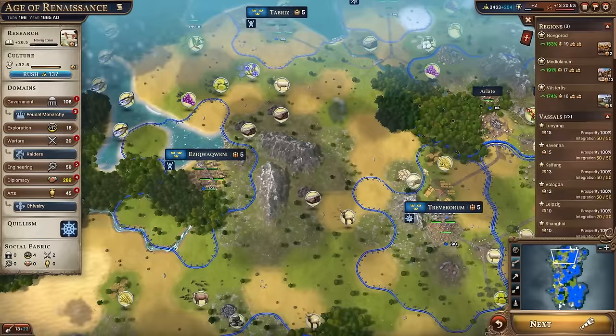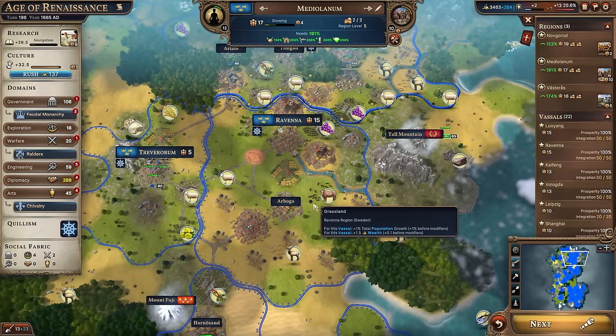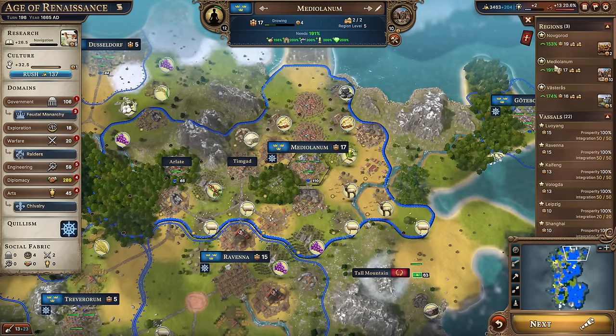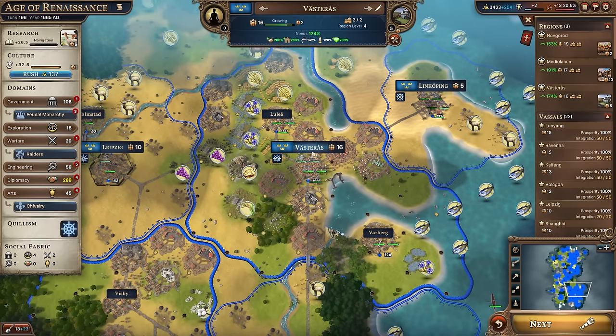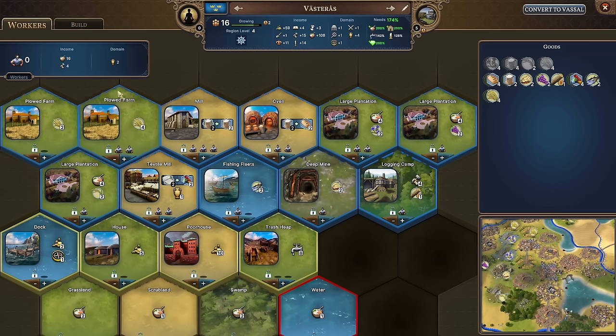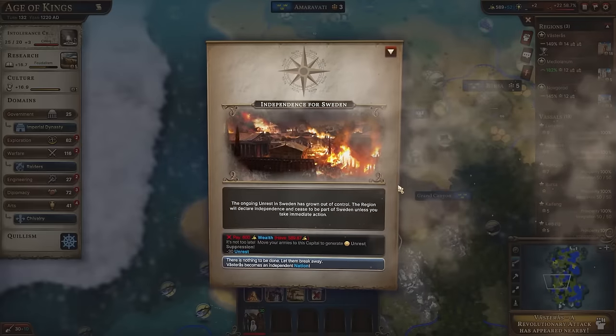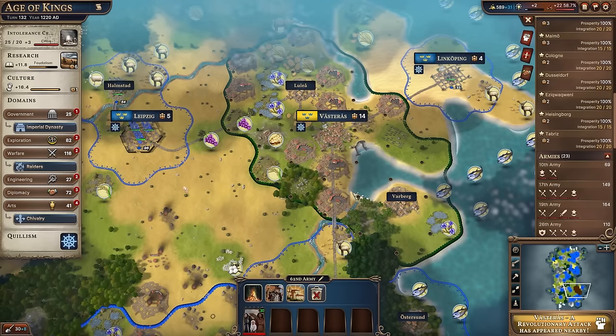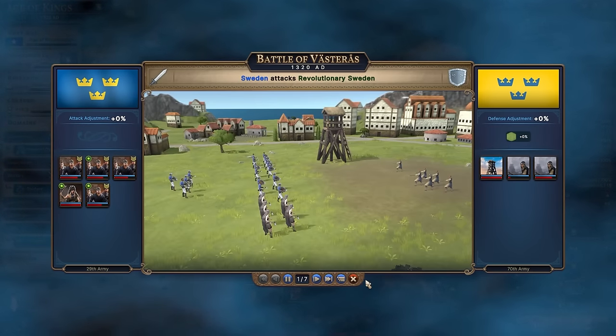I am playing as Sweden in this particular game. I'm wide, but only controlling three regions myself: Novgorod in the far south, Mediolanum in the far north, and my capital of Vasteras in the middle. I did actually lose control over my capital for a while — my unrest had gone crazy and it declared independence. You can prevent that by spending money; I think it was 600 gold and I was 10 gold short, so I had to reconquer my own capital. But it's been reintegrated.